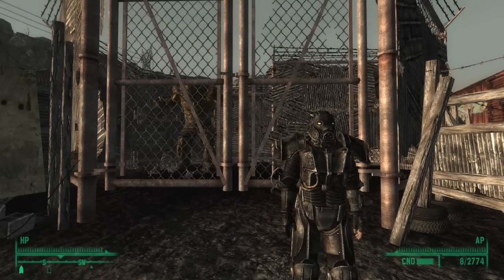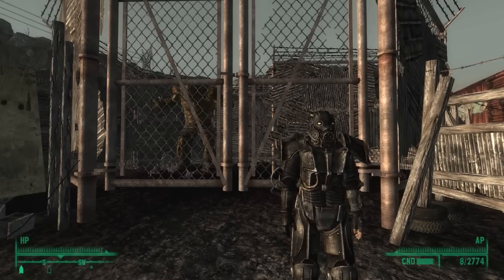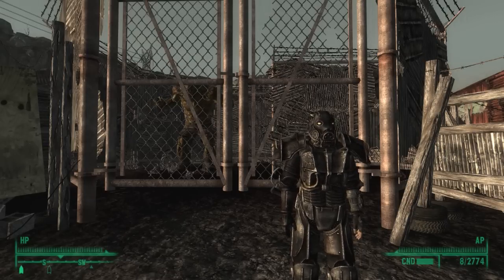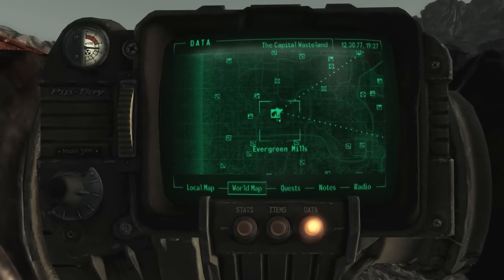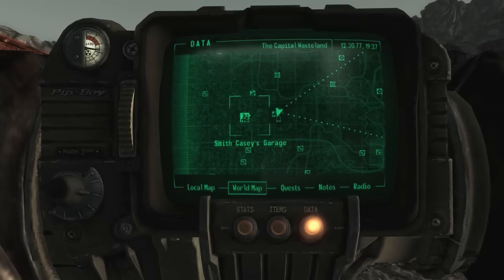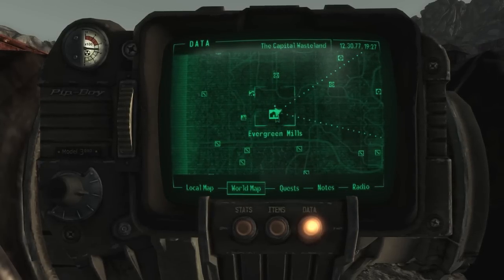Hello everyone, I am the Anthaple. That is the Super Mutant Behemoth behind me, and this is the Evergreen Mills Foundry, a place full of raiders, slavers, slaves, and somehow a Super Mutant. It's located right here, just directly to the south of Fort Bannister and just to the east of Smith Casey's garage — his shitty garage.